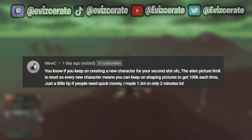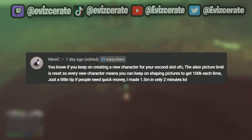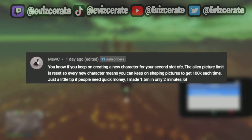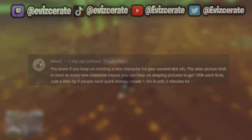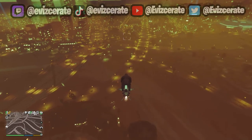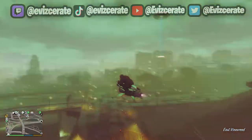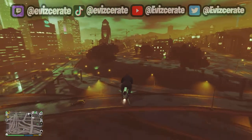There is actually a way to repeat this — shout out to the guy who let me know in the comments. It looks like you can just keep creating a new character on your second slot, and this will reset the alien picture limit. Just remember that your main character and second character will have connected accounts, meaning the money you have on your main character will also be accessible on your second character through the bank.